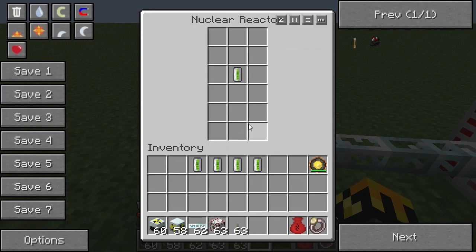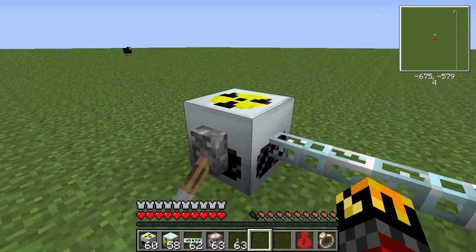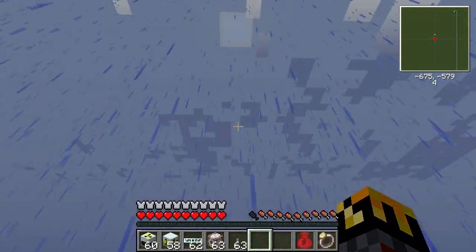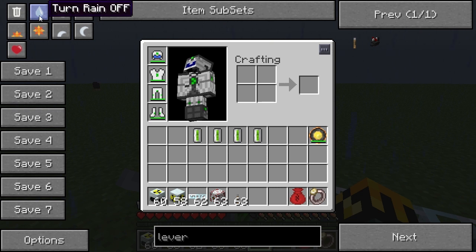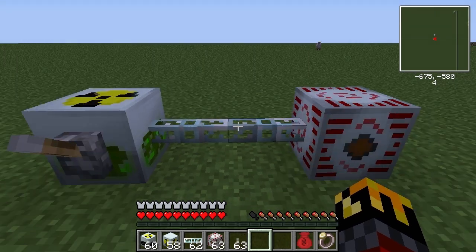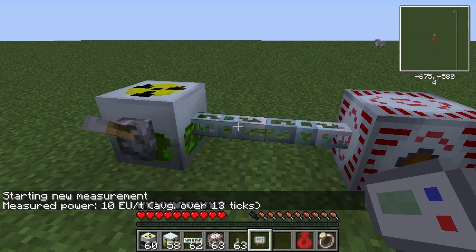This way you can put things in the reactor and it won't run just yet. So once you get to the more complicated designs - the bigger designs, the designs at risk of exploding - you can put everything in and then turn it on. It's just a good safety measure. So we've got one uranium cell right now, let's turn this on. And we need our handy-dandy EU reader to see that we are outputting 10 EU per tick.